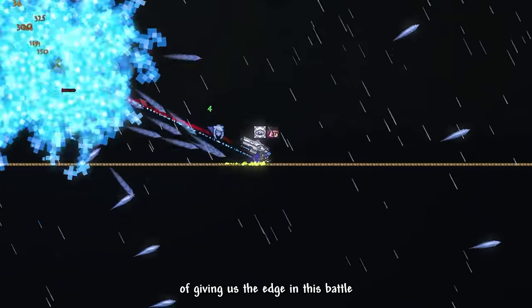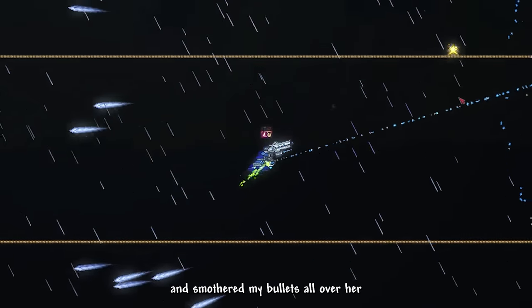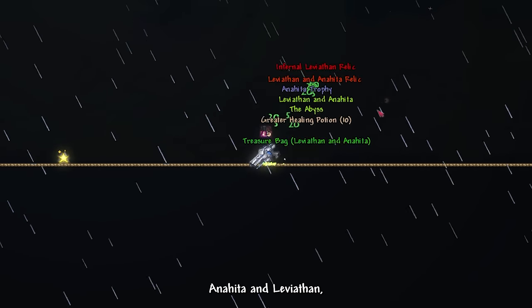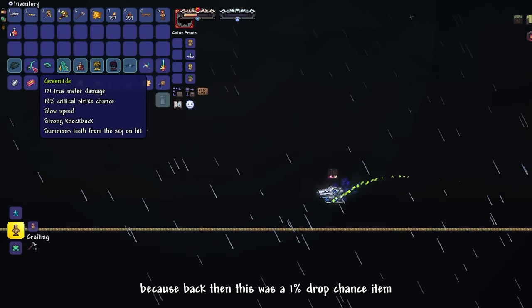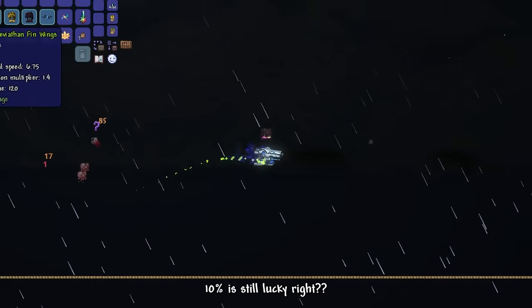I smoothly dodged Anahita's shenanigans and we've successfully defeated Anahita and Leviathan. I somehow got The Community accessory on my first try. I thought I was lucky because back then this was a 1% drop chance item — it turns out they recently buffed the drop rate. But 10% is still lucky, right?